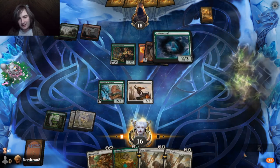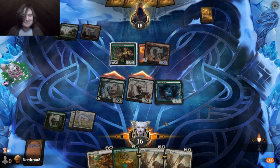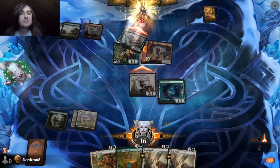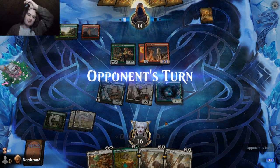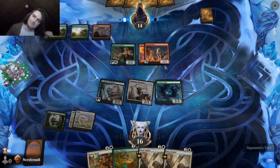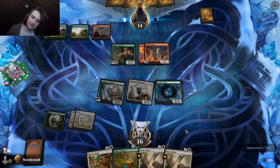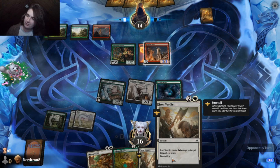I unfortunately think it's too late. Oh, since we can just tap their dudes down. Yeah. They need like some sort of wrath. Does none of their creatures match up good against ours? This is just a boast ability, right? Yeah. Yep. Bam.